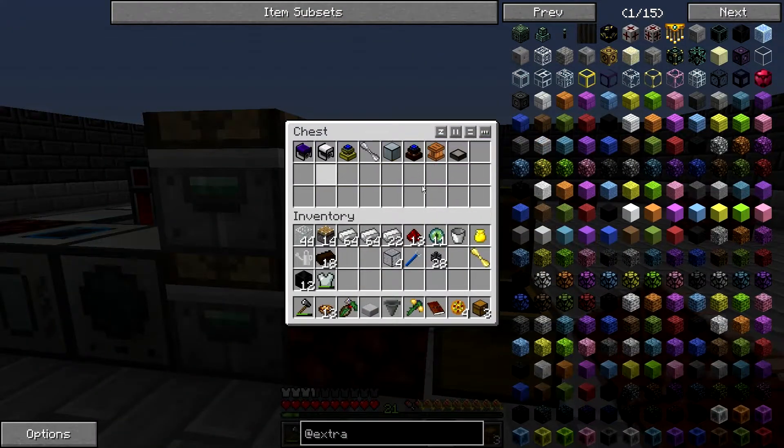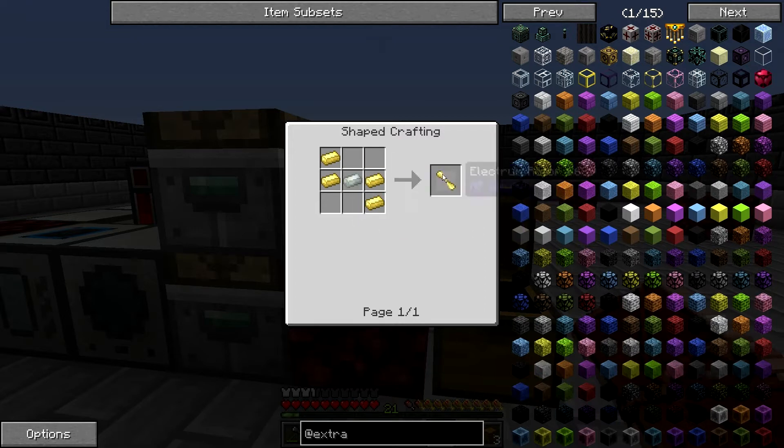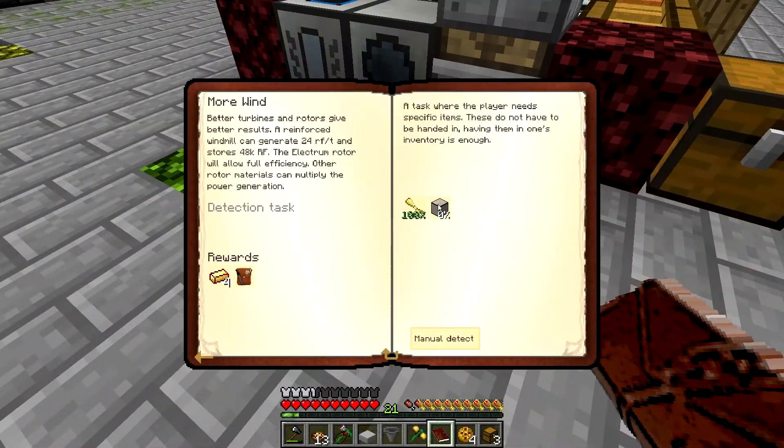I may use some of these engines for just generating a little bit of power here or there. I got the quest reward spot and I also made this electrum rotor, which is just electrum and invar — pretty simple. But the other part of this quest was this reinforced fluxed windmill.